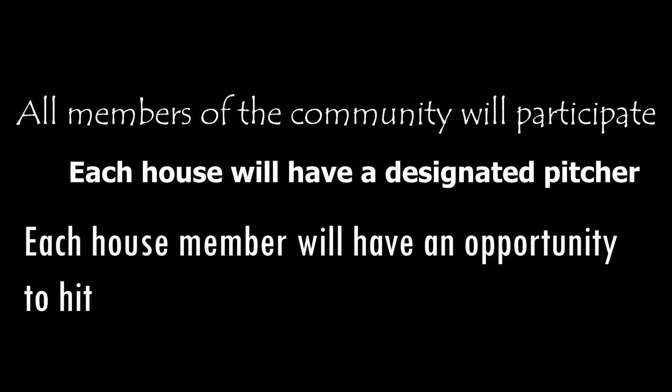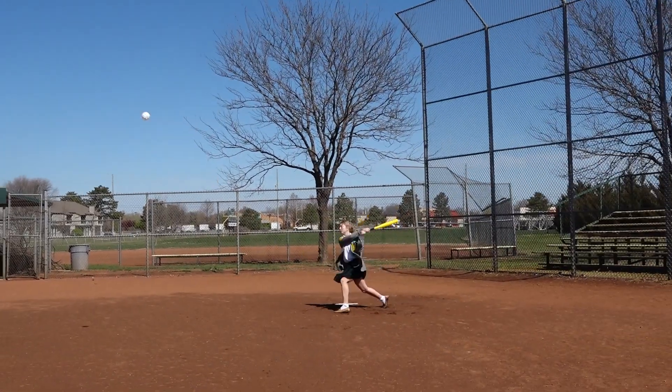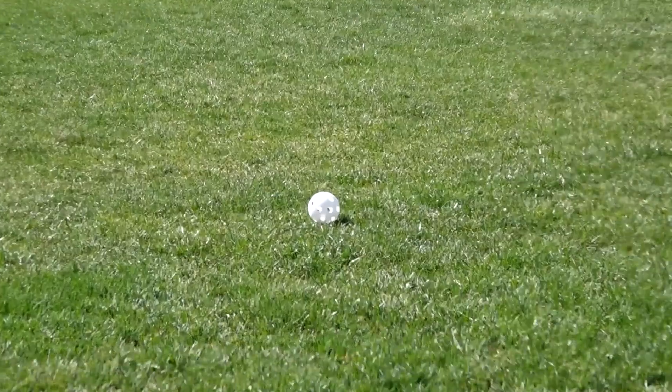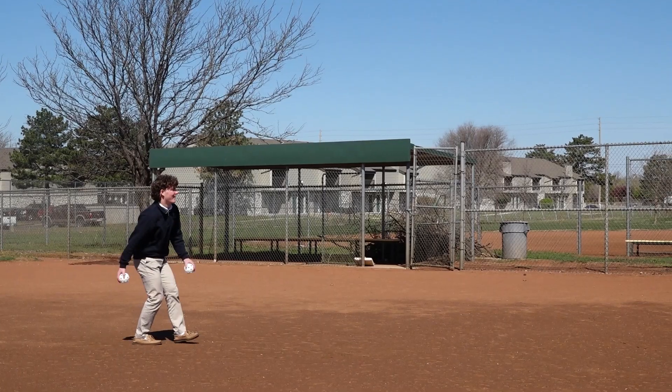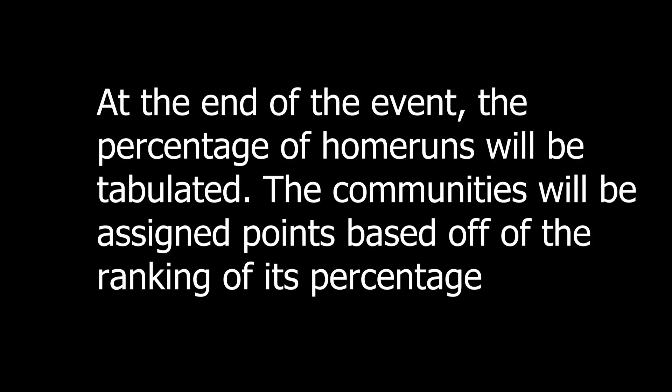All members of the community will participate. Each house member will have a designated pitcher, and each house member will have an opportunity to hit. The pitcher will pitch to each member, and each person will get one hit. A batter will attempt to hit their ball into the outfield. Foul balls are counted as a hit. Houses that are not batting will shag balls in the outfield. A batter may swing and miss three times. At the end of the event, the percentage of home runs will be tabulated, and communities will be assigned points based off the ranking of their percentage.